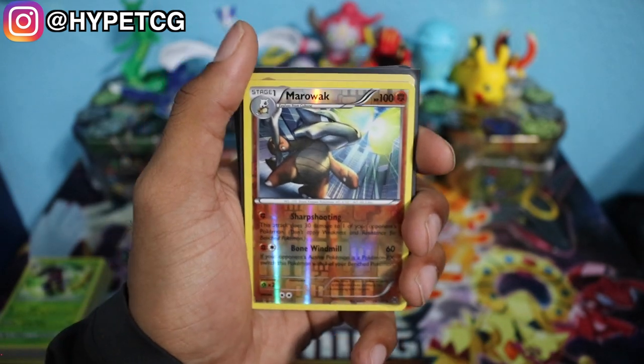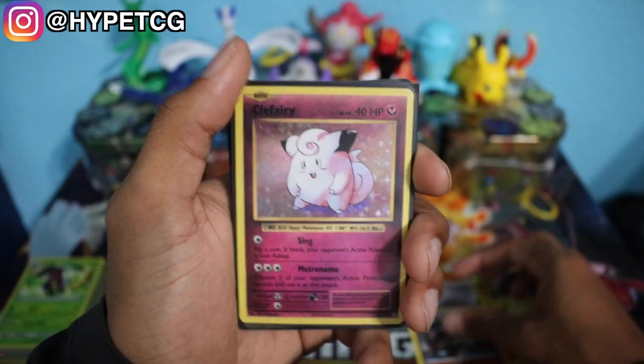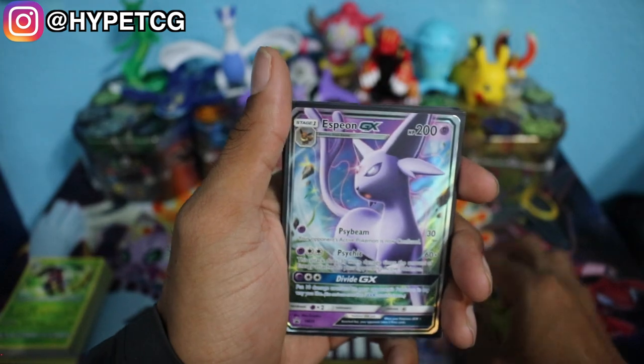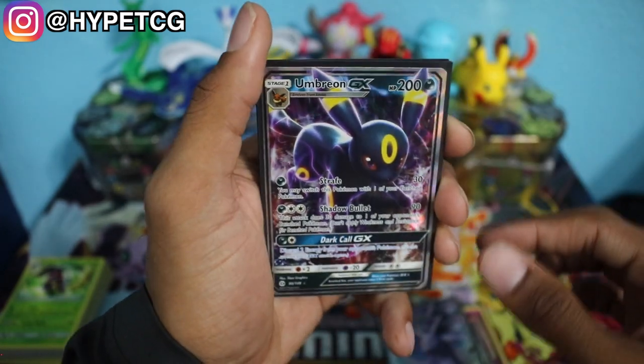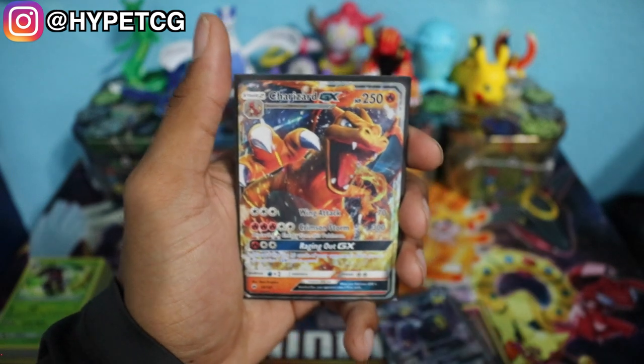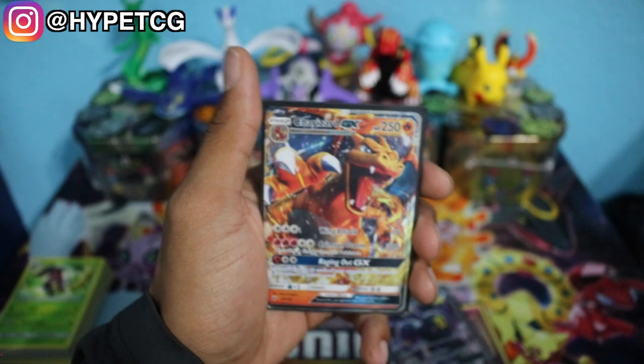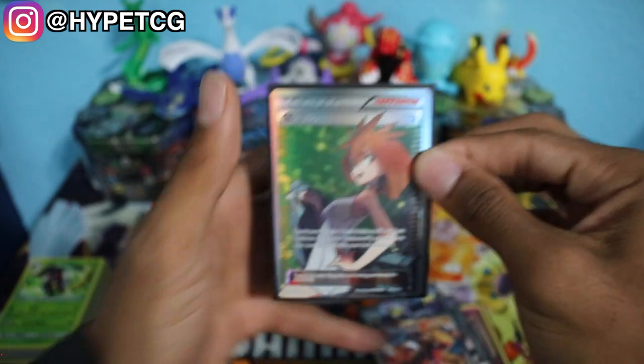Let me collect the cards and do a quick summary. We have that Marowak Reverse Holo Rare, we have the Clefairy Holographic from Evolutions, then we have our two Espeon GX promo cards, we have our Umbreon GX, then we have that Charizard GX — you guys already know what's cracking with the Charizard GX — and last but not least, we pulled that Full Art Brigette. I paid $22 after tax for it, and I think we got some pretty good pulls. Leave a comment below — do you guys think I made my money back on this blister pack?